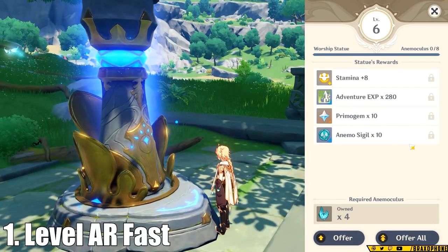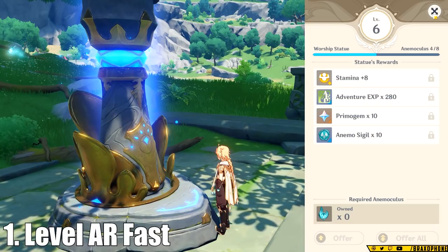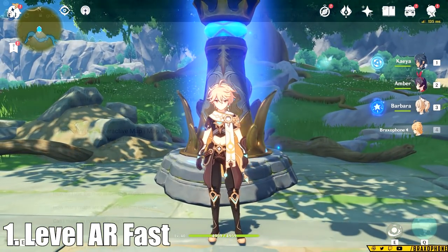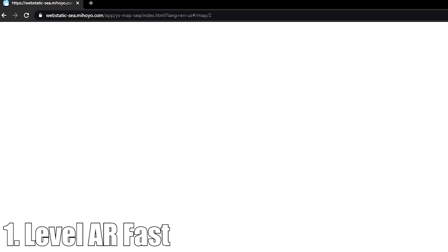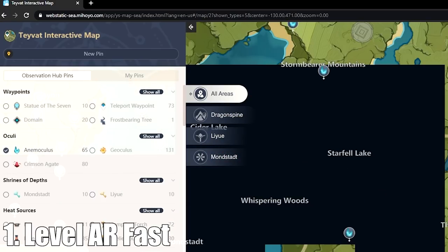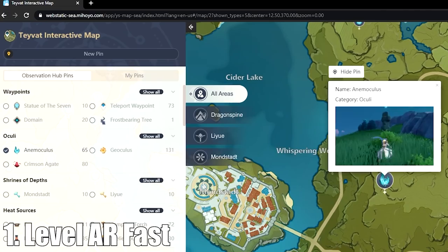The chunk of XP from this isn't as great as the adventurer's handbook, however, you're basically killing two birds with one stone by hunting the anemoculi and geoculi because you're also getting a giant stamina buff, and it's honestly a really nice bonus to have. If you're looking for a super easy way to find resources and hunt your anemoculi and geoculi, you can Google the Teyvat interactive map. It's officially made by miHoYo and shows the locations of all the anemoculi and geoculi on the map, as well as some items. It's super helpful for tracking and lets you knock those out in a couple of hours.